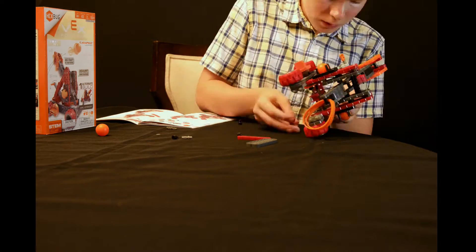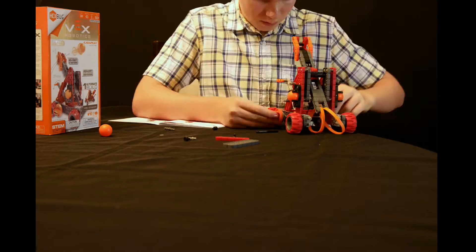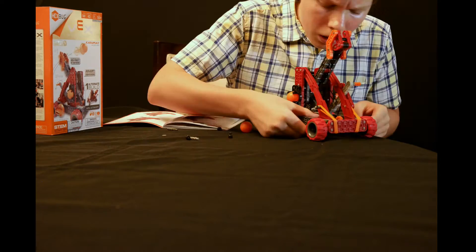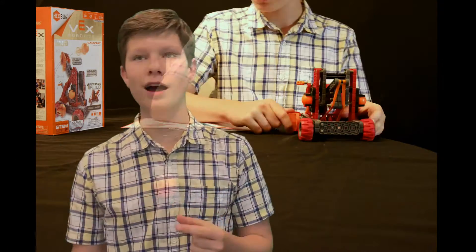With the launcher, the instructions this time really weren't that bad. There were still some weird coloration issues where they'd show a certain piece and it wouldn't be the right color — at one point I thought I was out of a piece, but it turned out it needed to be a black colored piece. Also, there are literally no spare pieces left, so if you lose one, it's not going to be good. Make sure you keep all your pieces together.